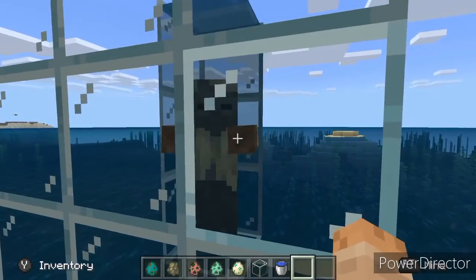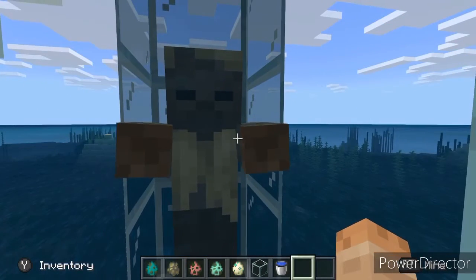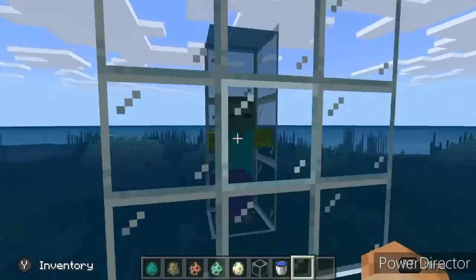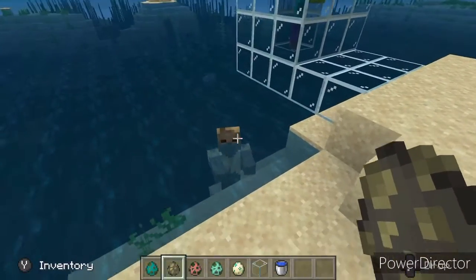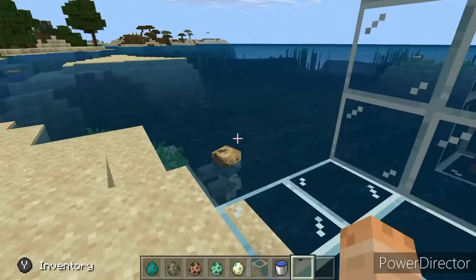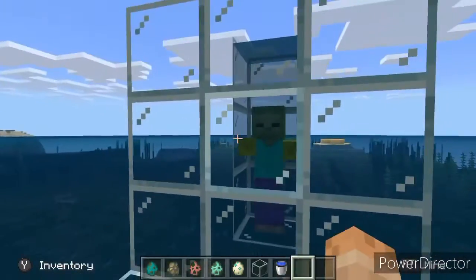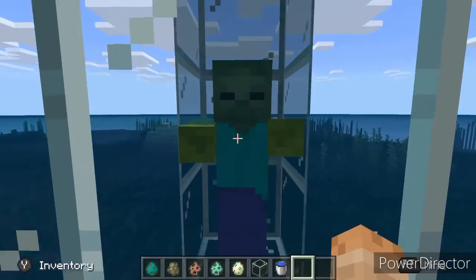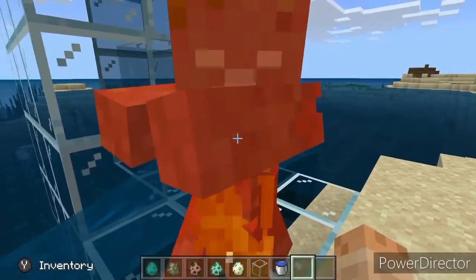It looks like it's shaking a little bit — probably because it's glitching. Wait, what? It's a zombie! Husk turned into a zombie? I think that's why — there's a zombie and then it turns into a drowned. Let's just keep a husk in there with no other zombies around. I think it's going to turn into a drowned because a husk turns into a zombie first. Yeah, it's shaking again — like it's saying 'help me, I'm drowning.' Oh, he turned into a drowned! So husk turns into a zombie and then into a drowned.